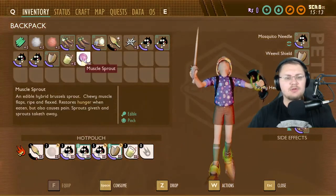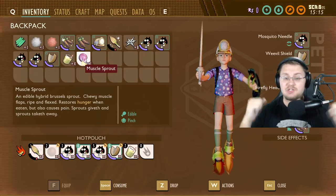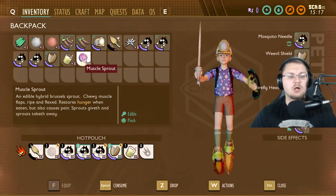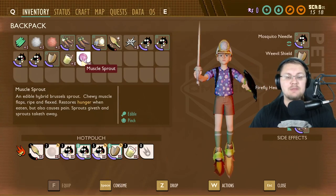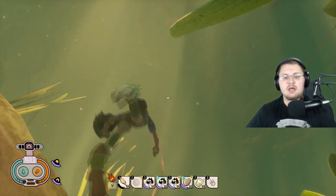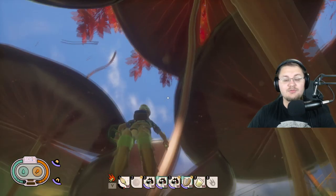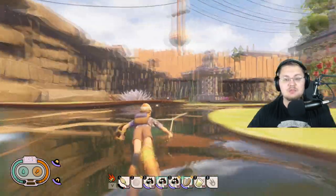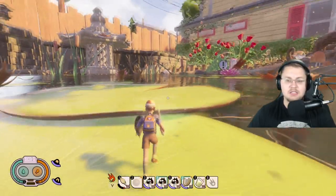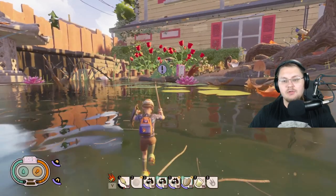What I've noticed is if you eat muscle sprouts it actually damages your health. The description reads: 'An edible hybrid Brussels sprout — chewy muscle flaps, ripe and flexed. Restores hunger when eaten but also causes pain. Sprouts giveth and sprouts taketh away.' It's funny because Pete in the game always mentions Brussels sprouts, and they kept everything nicely integrated.